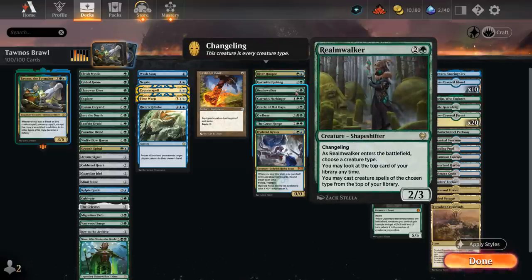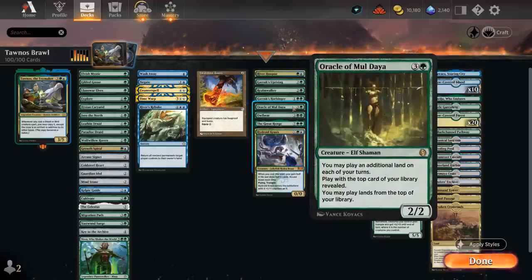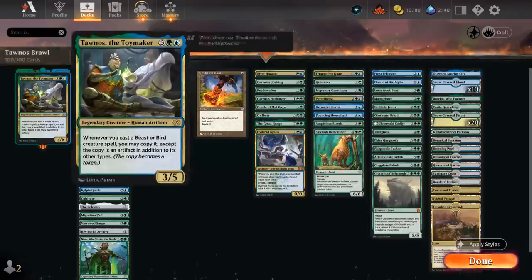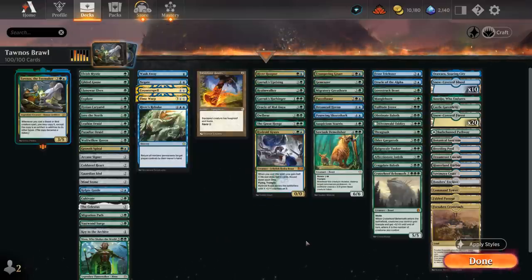Realm-Walker can potentially name both bird and beast if copied with Tawnos to play those off the top of our deck. Garruk's Harbinger has hexproof from black and lets us look at top cards to potentially put a creature into hand. Oracle of Mul Daya lets us play extra lands off the top. Illysian Caryatid — a 4/4 bird-bear with trample that draws a card on entry. The Great Henge is another awesome draw engine, though it won't draw off token copies. Hydroid Krasis works nicely with the Toymaker since we copy it on the stack — casting Krasis for X=6 means the copy also enters with those counters and draws three cards.